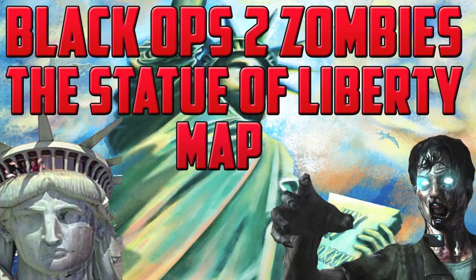Hey guys, what is going on? Today it's Jake and I'm bringing you guys a new zombie map idea of the Statue of Liberty. The Statue of Liberty is located on an island just off of New York called Liberty Island. In this video I'm going to talk about a new perk I came up with myself, the Wonder Weapon, and all the places you're able to access on the island and in the Statue of Liberty itself.